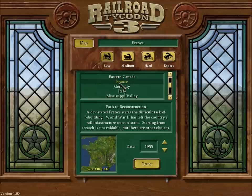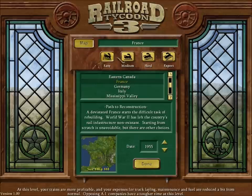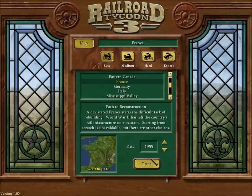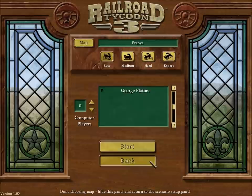I'm going to go with a scenario and I'm going to go with France. I'm just going to go with easy, but you know if I like a challenge I could be on the higher levels. And 1955, and I'm just going to — whoops.